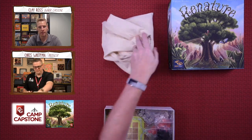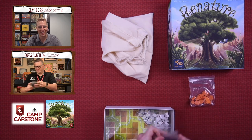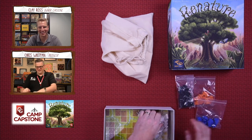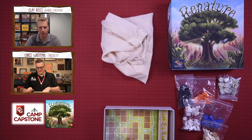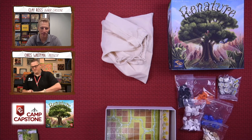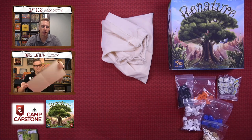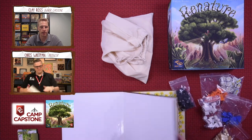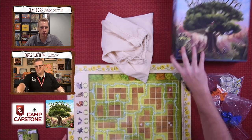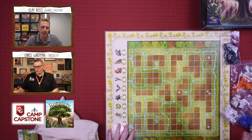It's about an hour and the rules are really straightforward, but it also has some chunky wooden bits — as you just heard — oh my goodness, that little bag. Yeah, the dominoes have these screen-printed animals on them. This is about a polluted valley that you're going to repopulate with mother nature — getting trees, plants, and animals back into this area.